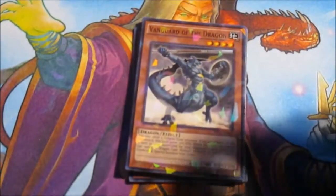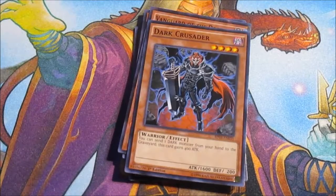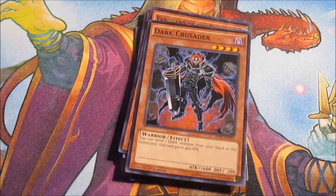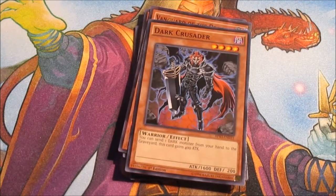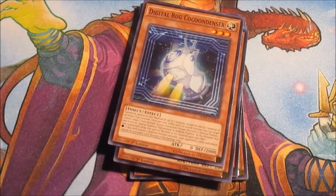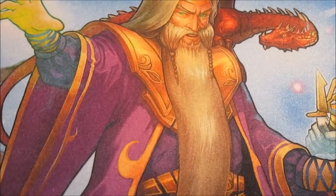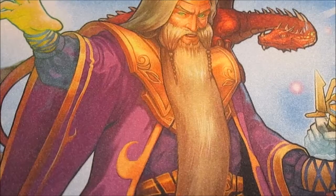Dark Crusader — there are actually quite a bit of dark monsters in here so that's okay. Digital Bug Cocoondenser is just a 2000 defense monster, so it's basically the wall of the deck. That's all the monsters — I believe that was 20 monsters total.